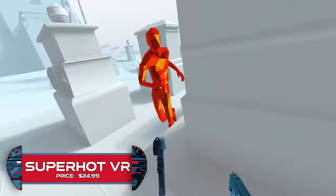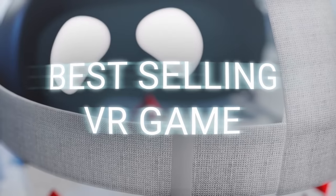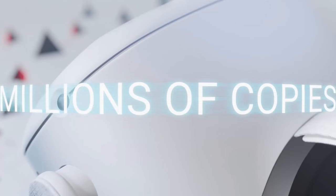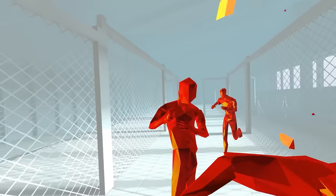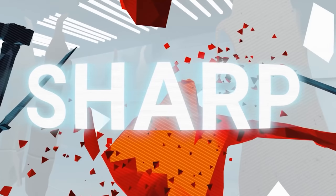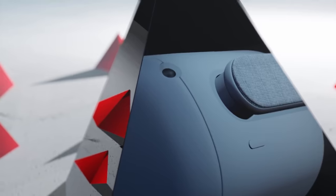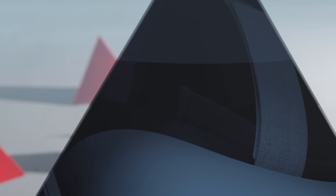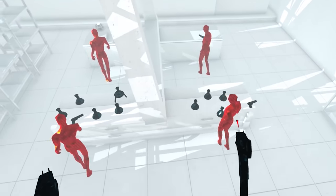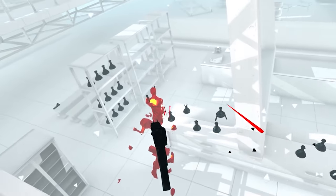Superhot VR. You might have already heard about this one, but I cannot miss including it in this list, as it's still one of the best, most frustratingly fun games you can play in VR, especially on the Quest and Quest 2, since the wire-free experience is that much more immersive and liberating. If you've ever dreamed of being in the shoes of Neo and dodging bullets in slow-mo, then you'll absolutely adore Superhot VR, since the basic premise of the game is that time only moves when you do.